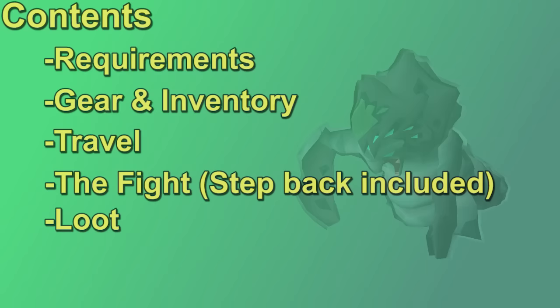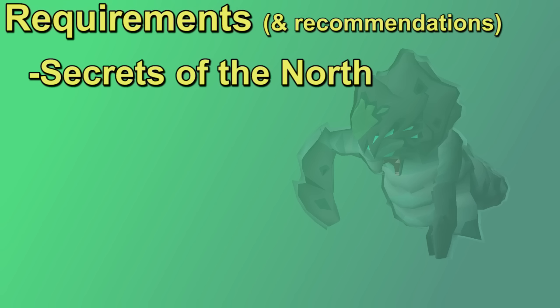Let's go over the requirements and recommended stats for the fight. You will need to complete Secrets of the North to fight this boss. It is a master level quest, mostly because of the other quests you have to complete first. Overall, completing the quest only took about an hour and wasn't that difficult. The quest prerequisites are generally the slowest part of getting to the Phantom Muspa fight. You'll also kill a weaker version of the Phantom Muspa during the quest, so that might be why you're here.